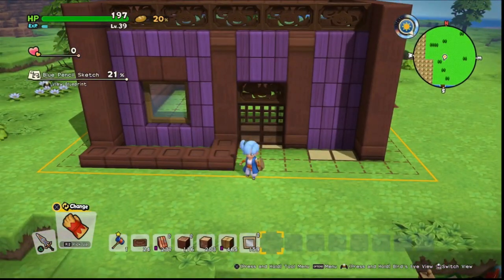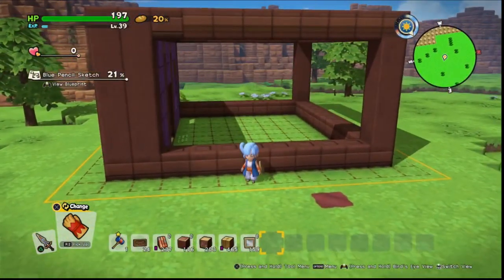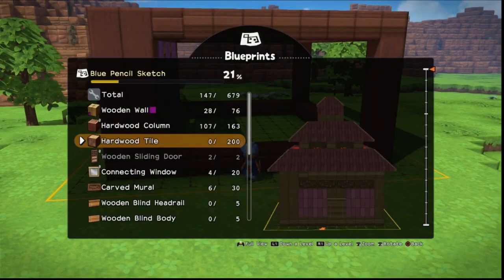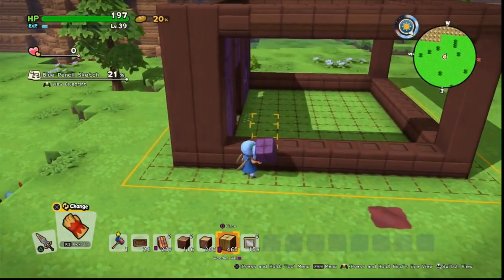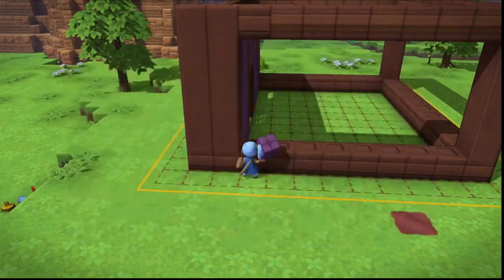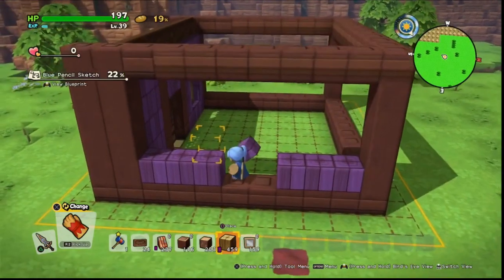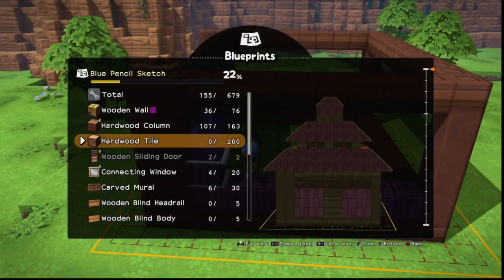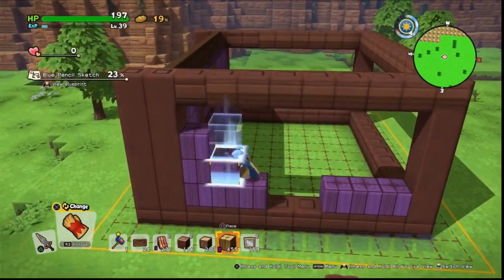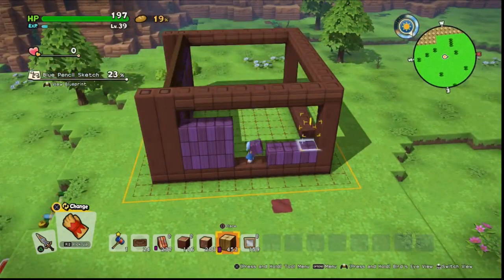That's the front pretty much done. Obviously we'll come back and do some decoration, but we'll move around and finish all the walls. The right and left walls will be the same — we'll use our purple wood and do three across on either side of the wall, three high, and then put in our connecting window, hardwood tiles, and slime grates.